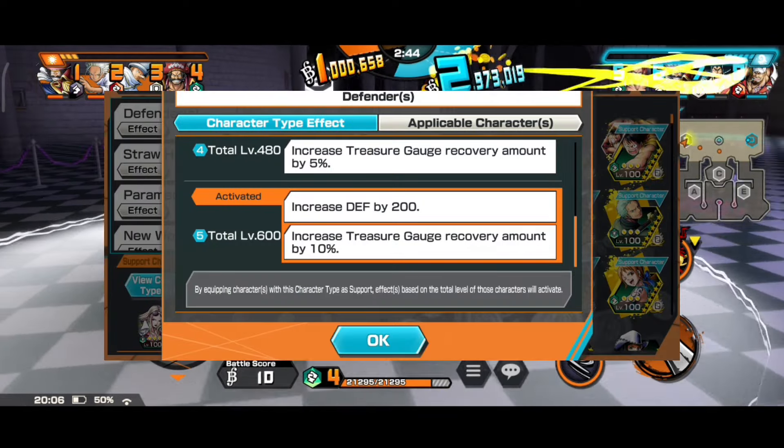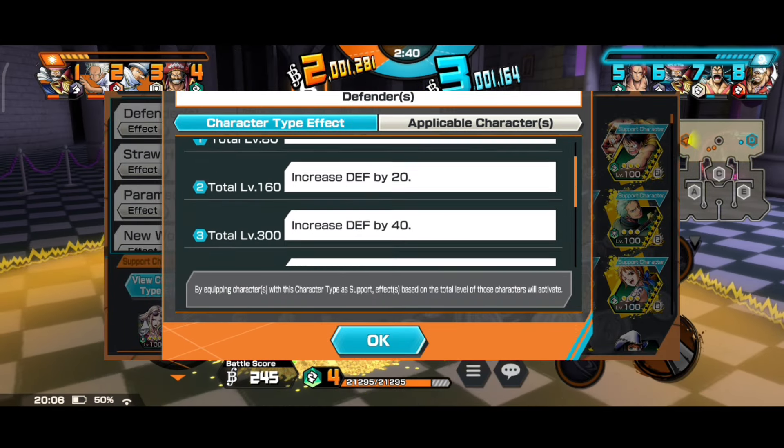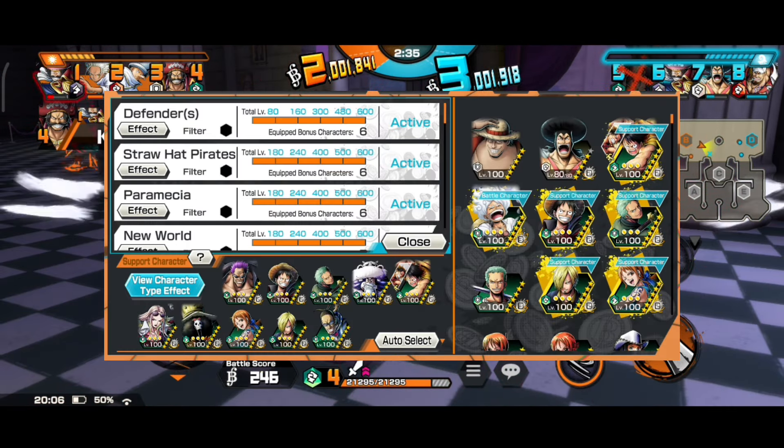First of all, every support tag has 5 levels, and to reach the max level of the support tag, you need to have 6 characters in your support having the same tag. In total, you can add 10 support characters in your team.